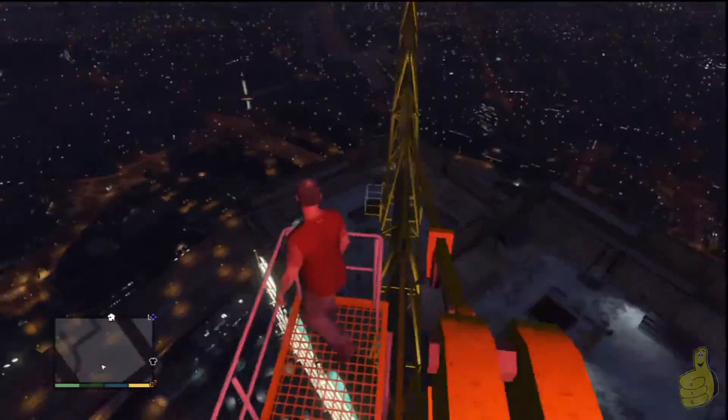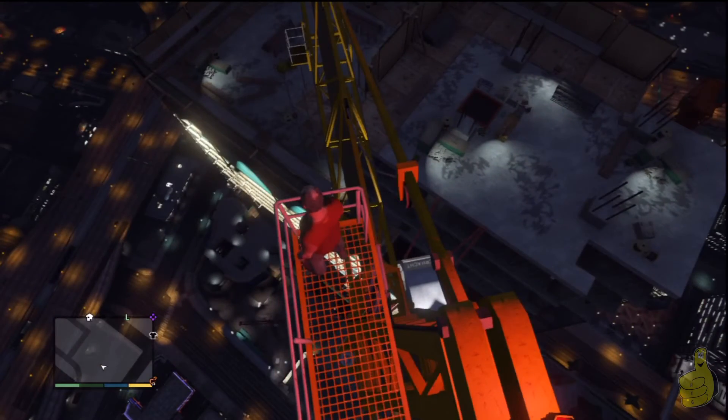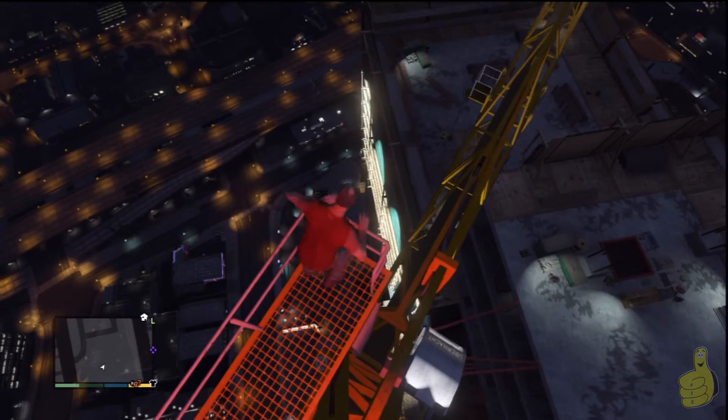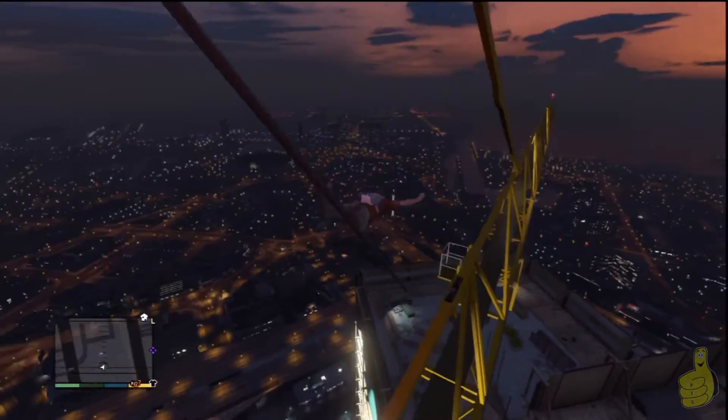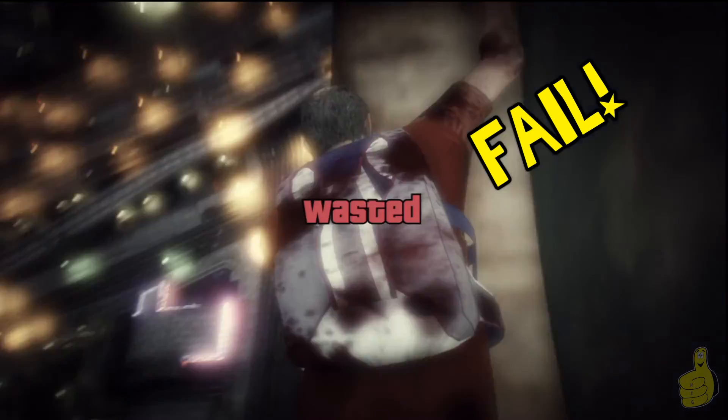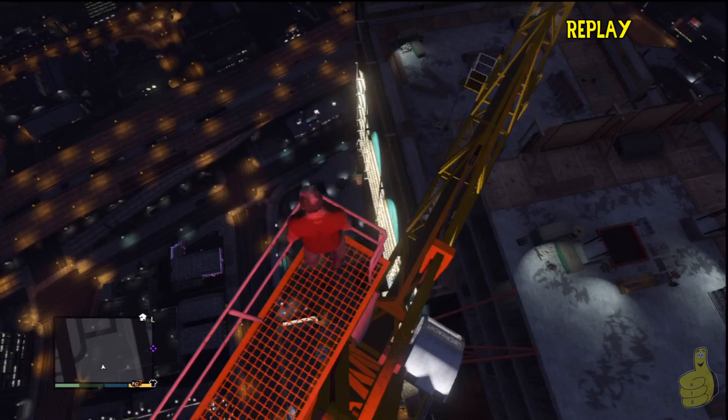So anyways, here we are. We've made it all the way to the very top. And we figured, oh, we want to go to the bottom. Our chopper is right at the base of this giant shaft. So we're going to jump. We're going to line up. Oh, fail! That, my friends, is how not to parachute.